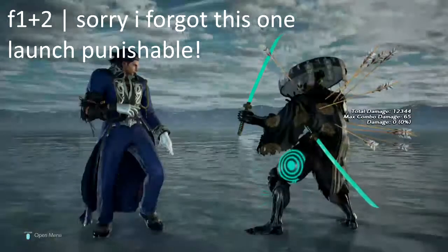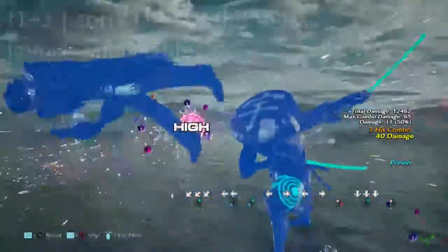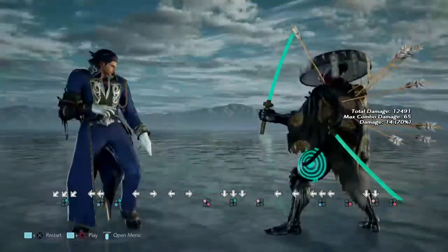Next up we have f+1+2. This move is launch punishable on block — you have to be on point for this one. The funny thing about this move is that in starburst, he has an unblockable mid that comes along with it. You can launch it, and you can flash it in no-sword stance. Nonetheless, this move is still very launch punishable.